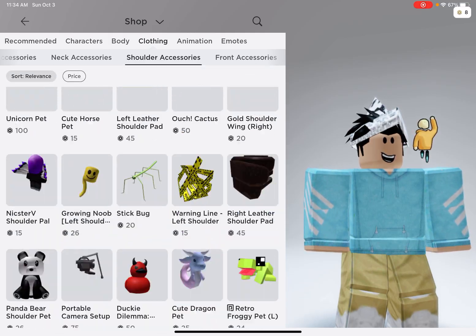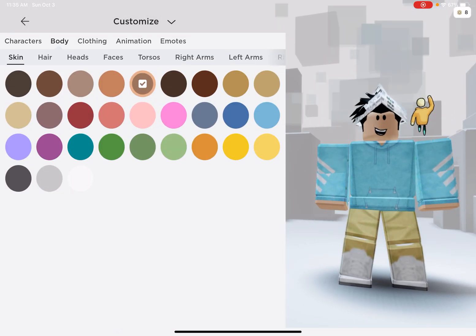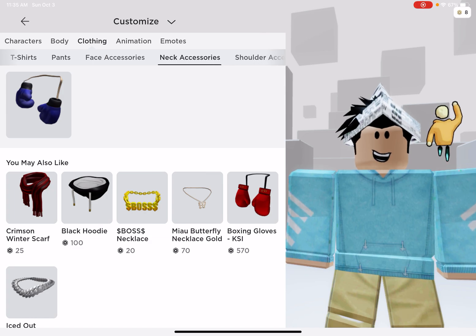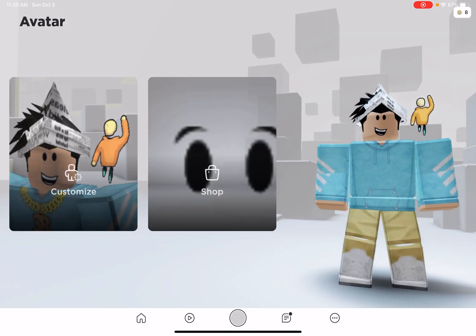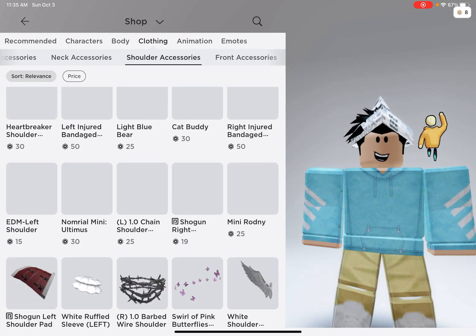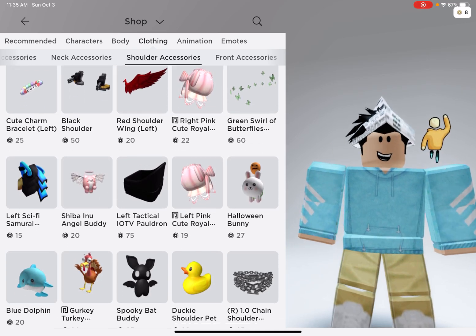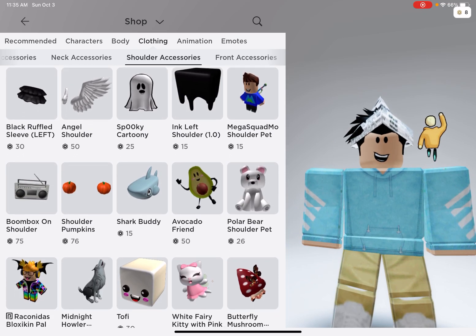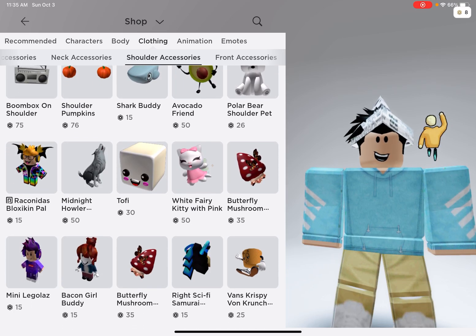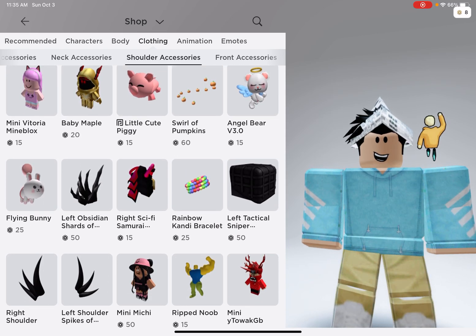Let me go to my customization. Pretty sure it's in shoulder accessories. So I am in shoulder accessories. I think I'm getting close to it because I saw the dentist cat and I remember seeing it nearby. Never mind, I'm just back up here. Oh my god.